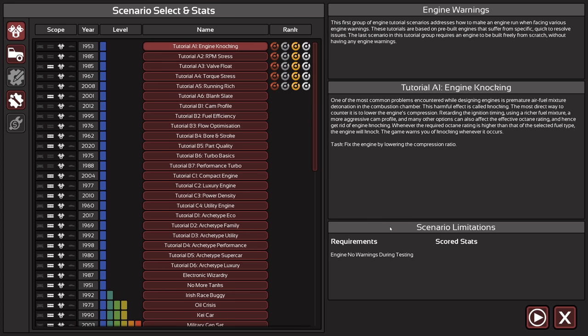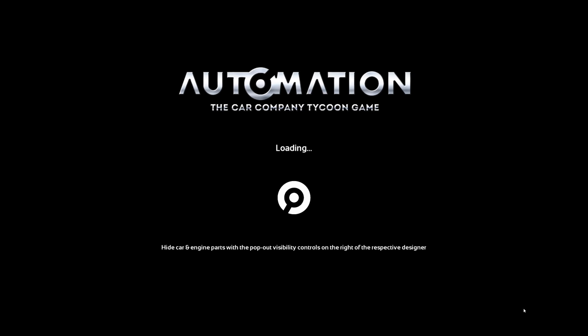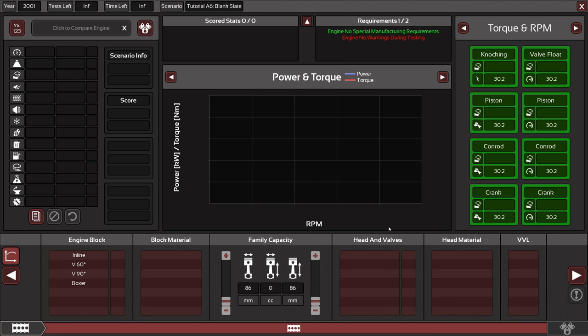We also completed that one, so let's get to the last section tutorial, and with that also the last kind of thing for this episode. Engine — no special manufacturing requirements and no warnings during testing.